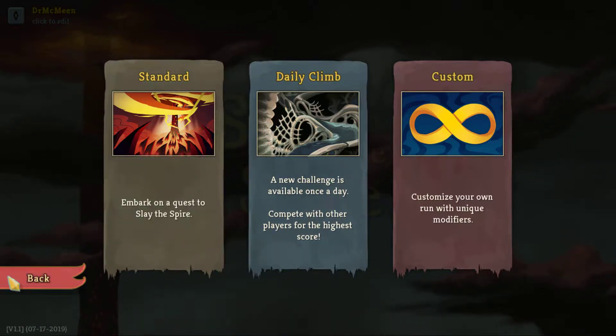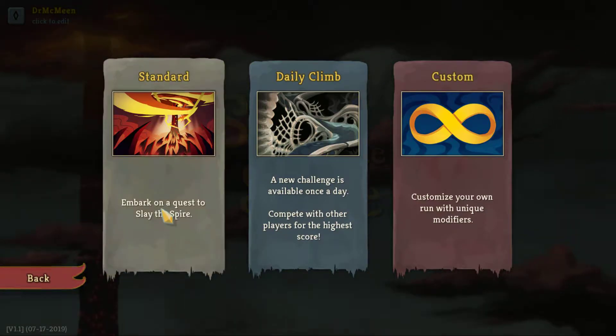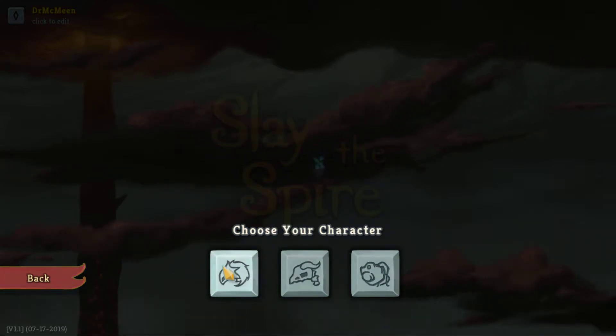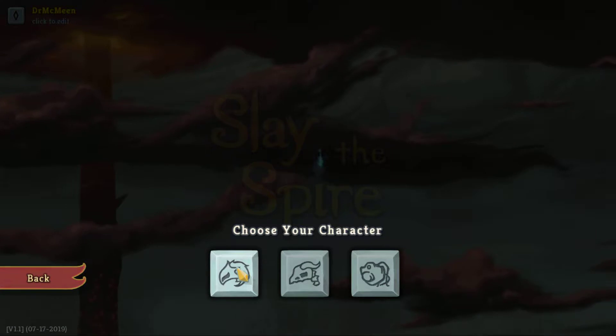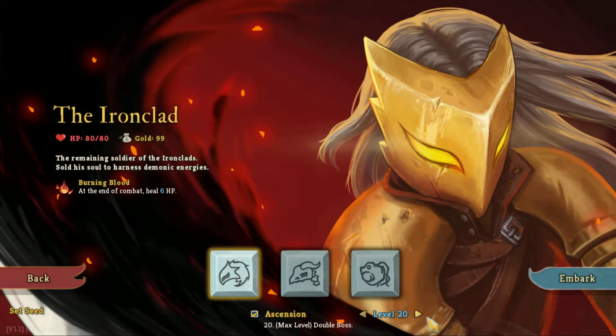Hello everyone, and welcome to Slay the Spire. We're gonna try and get some Spire slaying done. This is Dr. McMean, and I'm uploading a video because I can't get this game to work at the same time as any streaming apps, so we're going to do it the old-fashioned way. We're gonna be going for A20 heart kills, starting with the Ironclad.